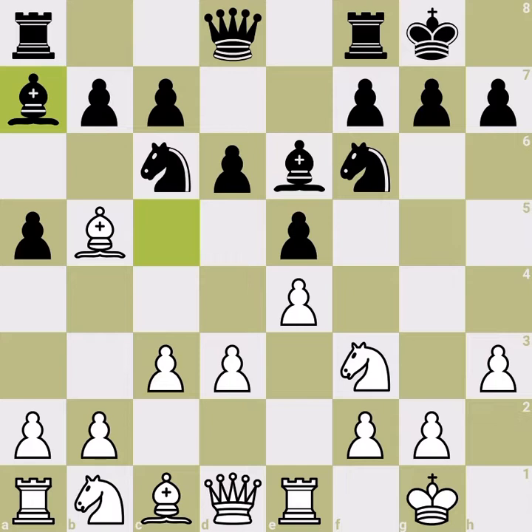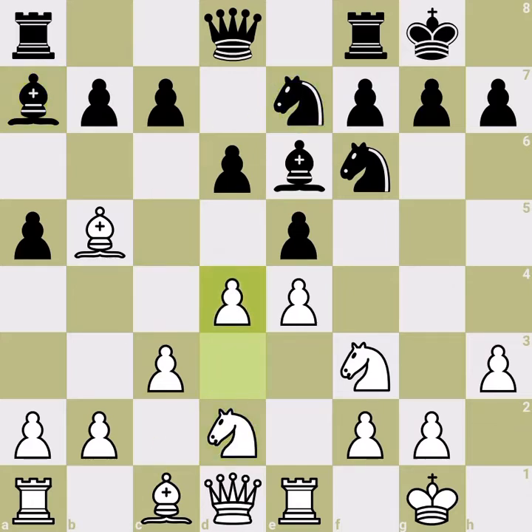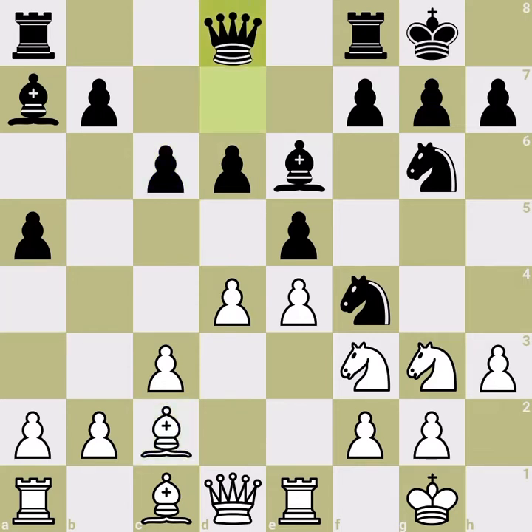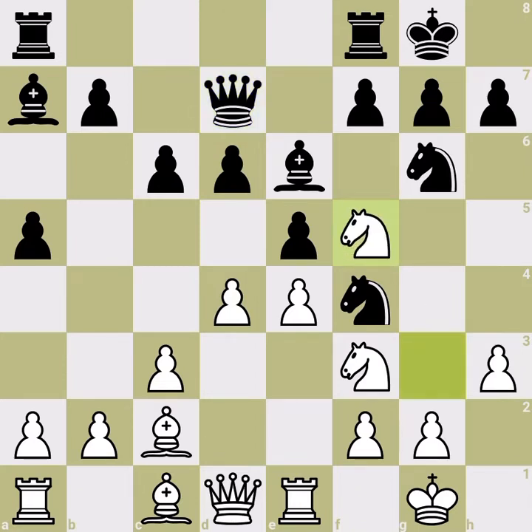This position transposes a little bit to the Ruy Lopez style instead of the Italian side, and we see the knight maneuver typical of the Ruy Lopez by both sides. The Black knight jumps into f4 and the White knight wants to go to f5. If I gave you this position and said it was from the Ruy Lopez, barely anyone would say it's from the Italian game.